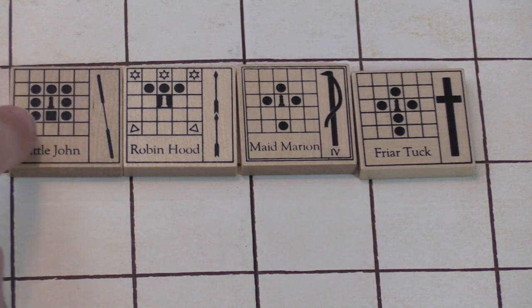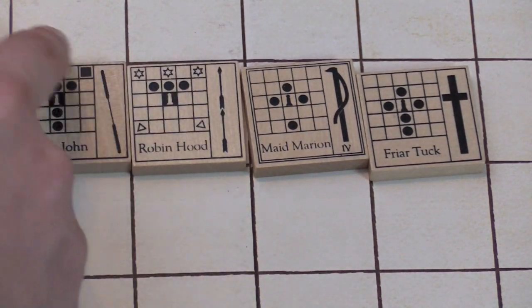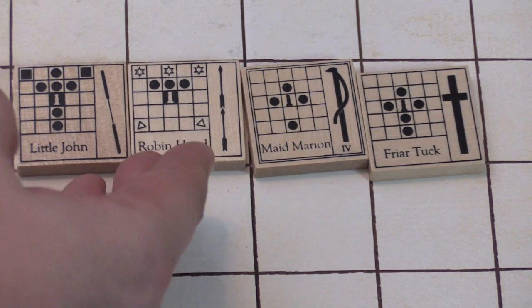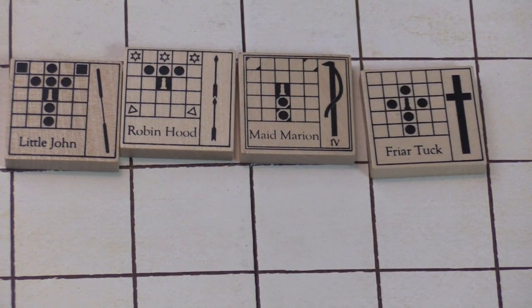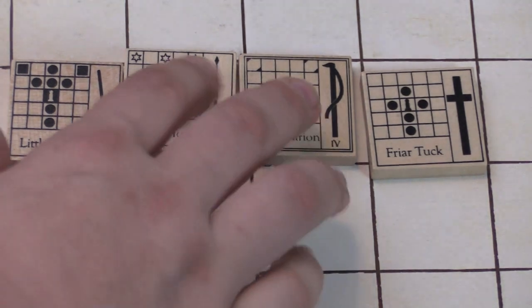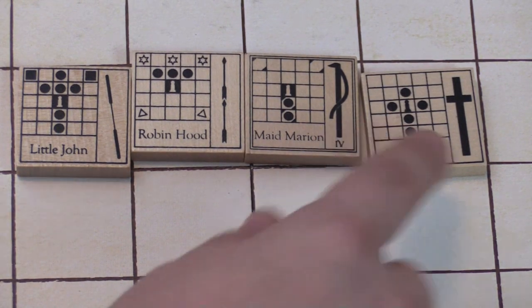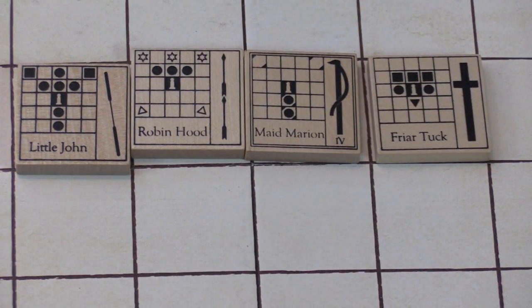Little John is a much more solid guy — can't be hit from the back on one side, and on the other can't be hit from the front diagonally. He's a strong piece, though without Robin Hood's super attacks. Maid Marian on one side is similar, but flipped she can control and flip people in pretty extreme ways — not super powerful, but she has the number four ability which is really cool. Friar Tuck on his other side is virtually impossible to hit from the front, making him one of the best defensive pieces in the game.